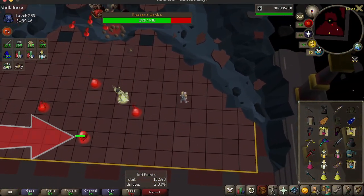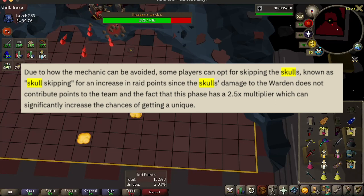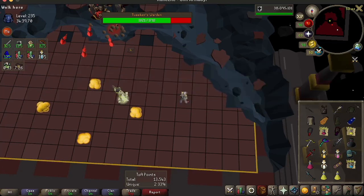So what is Skull Skip? It is a technique where you get more points and thus a higher drop rate by purposely leaving one skull alive in the skull phase. The reason this works is because the number of points you get is based off of the amount of damage you do to the warden in this final phase, and the point multiplier for the warden in this phase is huge.